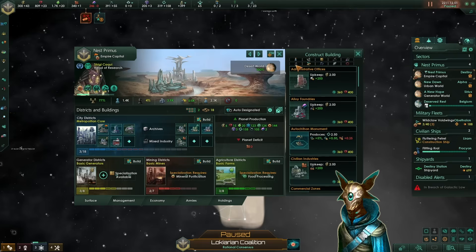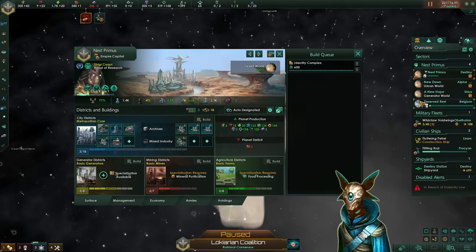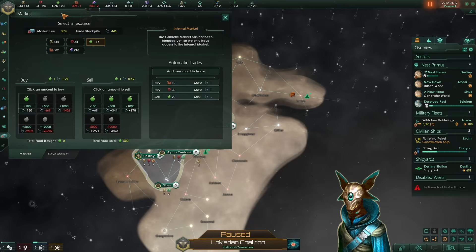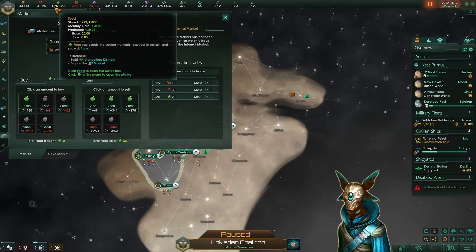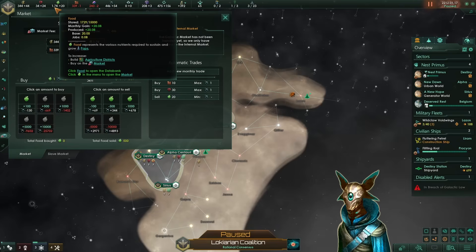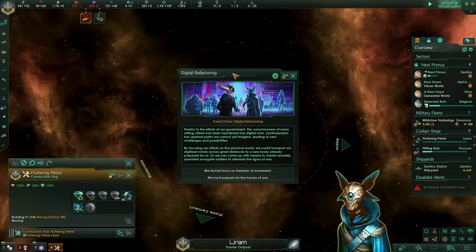I'm going to build the identity complex on our capital world, because I'm still deciding on what to do with our colonies. One thing we can do after synth ascend is sell off all of our monthly food production, because we don't need it anymore — we have become machines. And now that our economy is a little bit more stabilized, we can start building up research and mining stations whenever we can.